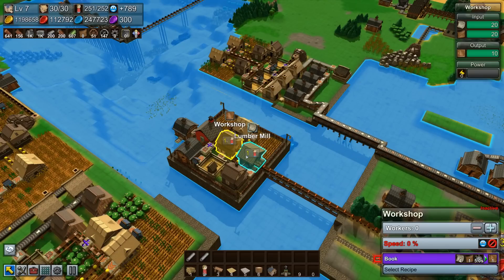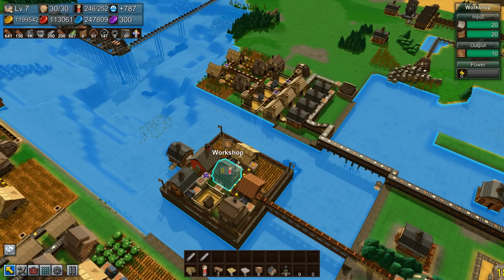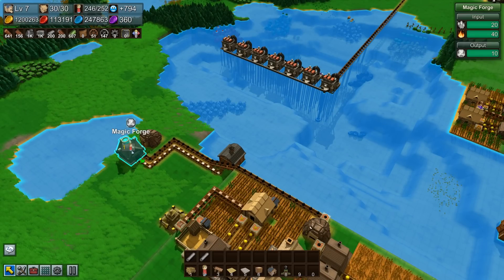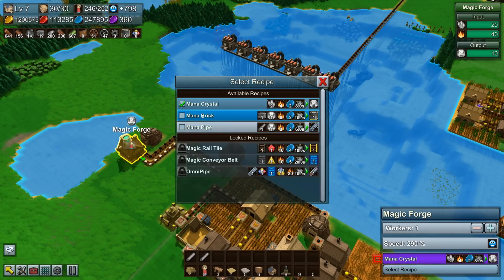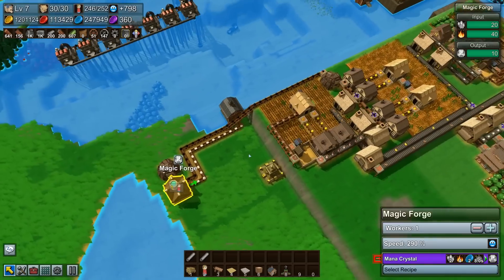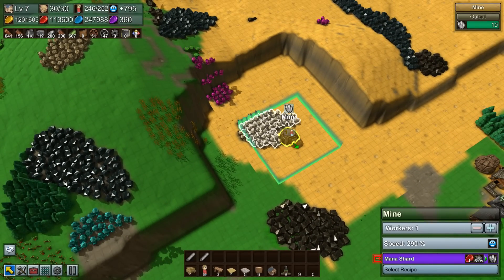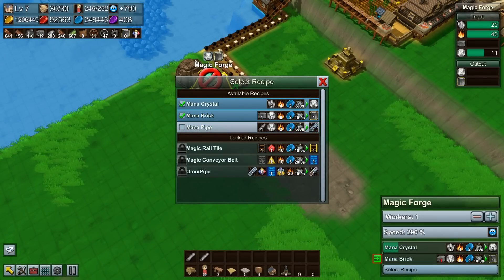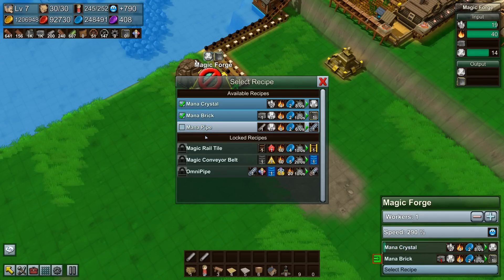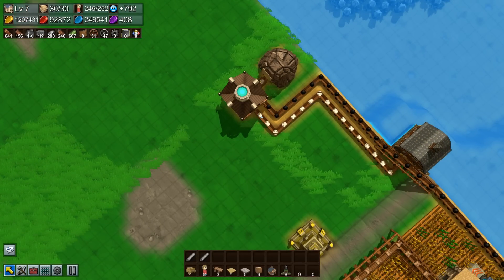Oh wow, we still have research people going on over here — let's shut that down, we're not doing any research. That freed up a few workers. I'm already mining mana over here. Let's take a look at the magic forge — it's been a while. And this is how you make mana bricks: you need bricks and mana crystal. We should hook this up using the same forge. All we'll have to do is feed it with some stone bricks and it'll output mana bricks for us. I'm also going to put a filter grabber on here to grab the mana crystals.